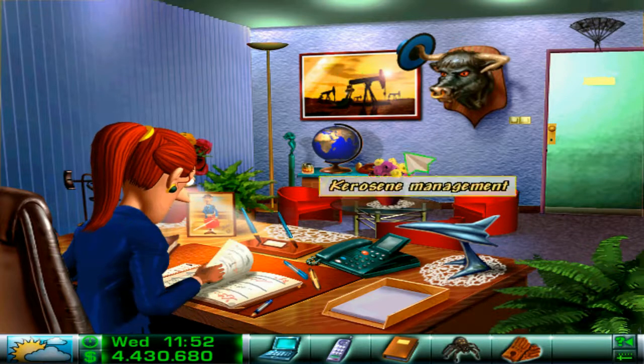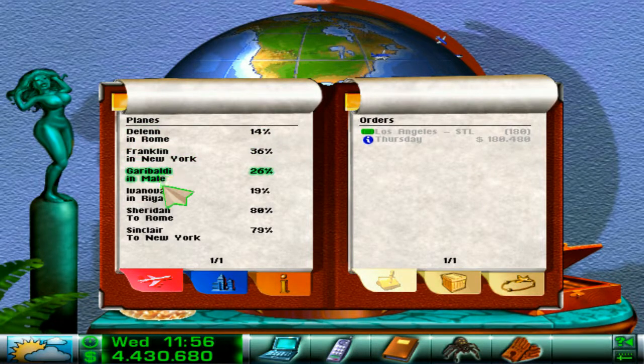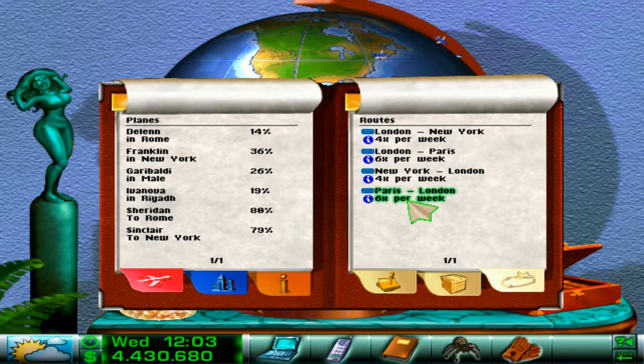This is the most important thing — here you can see your planes, their condition, where they are. You can see available orders and cargo orders as well. And here you can see routes. These are the only ones I have at the moment, because there's a trick with routes: there is a minimum amount of passengers you need to transport every week to maintain the route. If you can't do that, you'll lose the route.